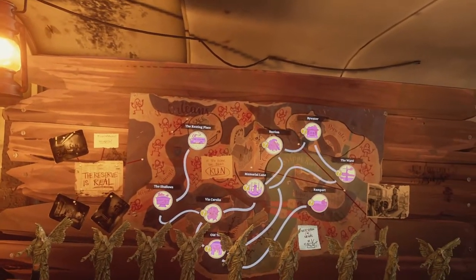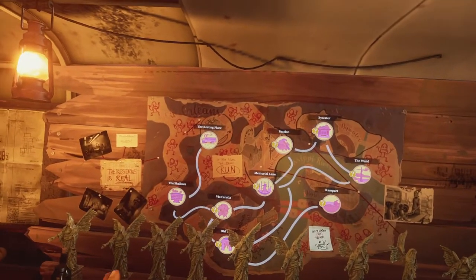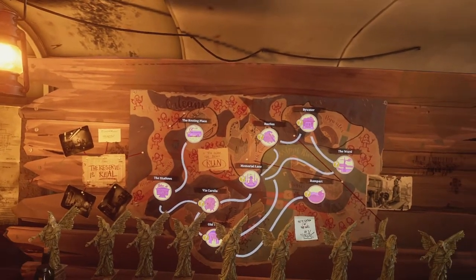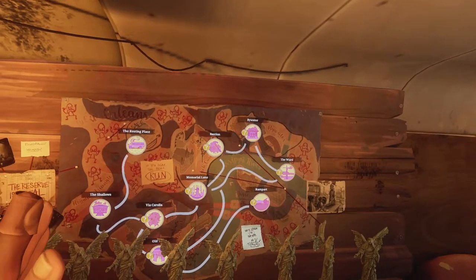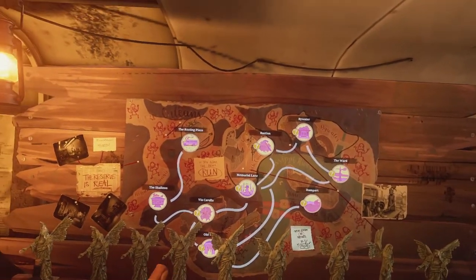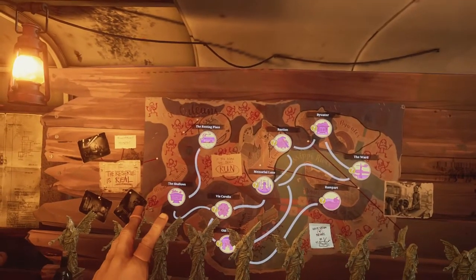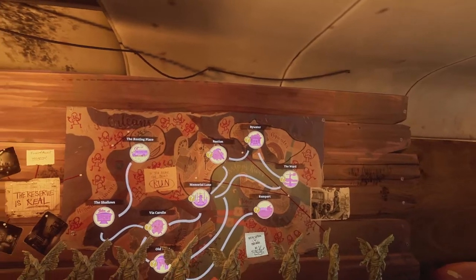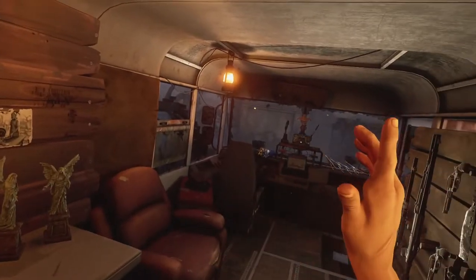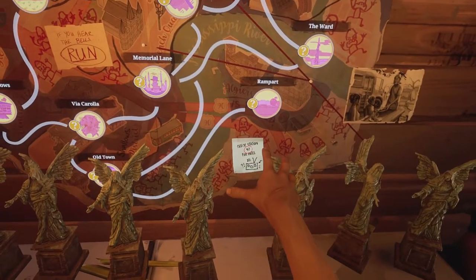The problem is a lot of you are watching the videos, going to a location, coming back and saying it's not there. That's my fault — I should have explained this at the start. These crates are random; the locations are the same but you can't just watch the video and expect it to be there. So what I'm going to do today is show you how to use channel 47 — 'check station 47 for Intel' — and how to use that Intel.